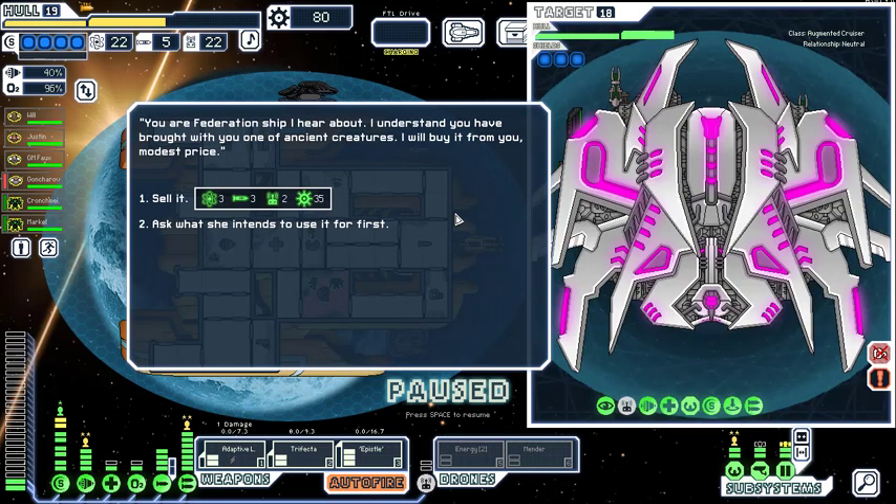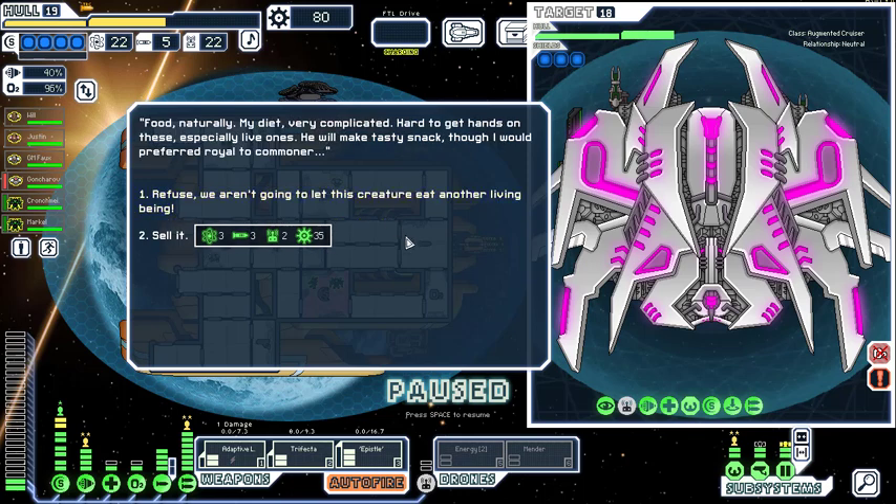The ancient leader says she will buy our ancient creature from us. We ask what she intends. 'Food, naturally — my diet is very complicated. Hard to get hands on these, especially live ones. He'll make a tasty snack, though I would have preferred a royal to a commoner.' She only has three shields — well, that's where we end.